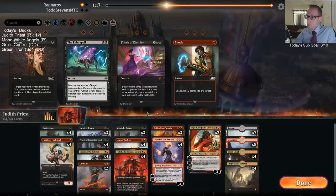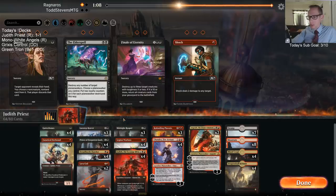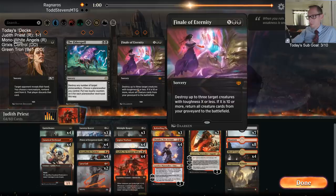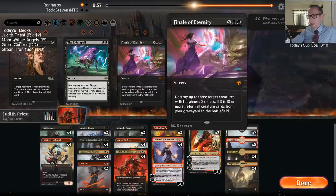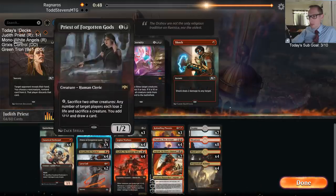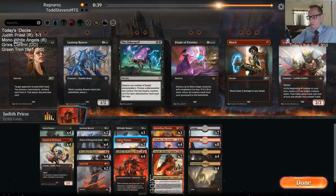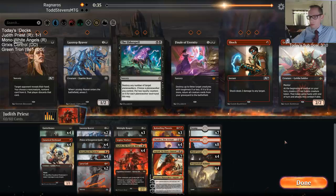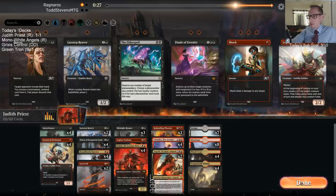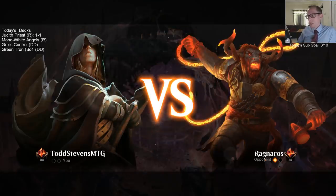Do I take out Warboss? Warboss and Lazotep Reaver are the two cards I'm definitely looking at — I don't have a ton against Wild Growth Walker in general. By the time it gets out of Finale of Eternity range it gets there pretty quickly. That's true — if we do play a really long game, Finale of Eternity can still be good. It's tough to kill Wild Growth Walker with this. That could be a flaw in my sideboard not having enough answers to the Walker.